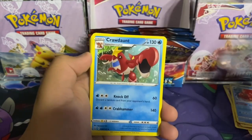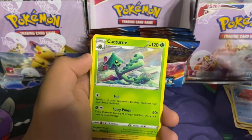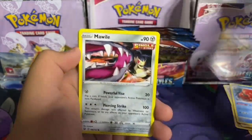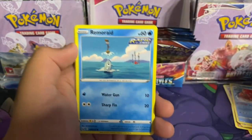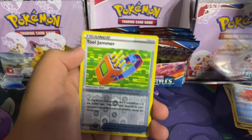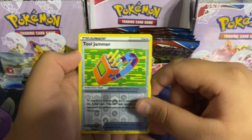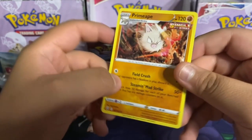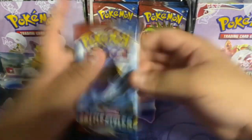Here's the code: psychic energy, Crawdaunt, Dual Blade Cacturne, Mankey single strike, Mawile single strike, Fomantis, Remoraid rapid strike, Spearow. Tool Jammer reverse holo and a Primeape single strike regular rare — oh this one's sick!